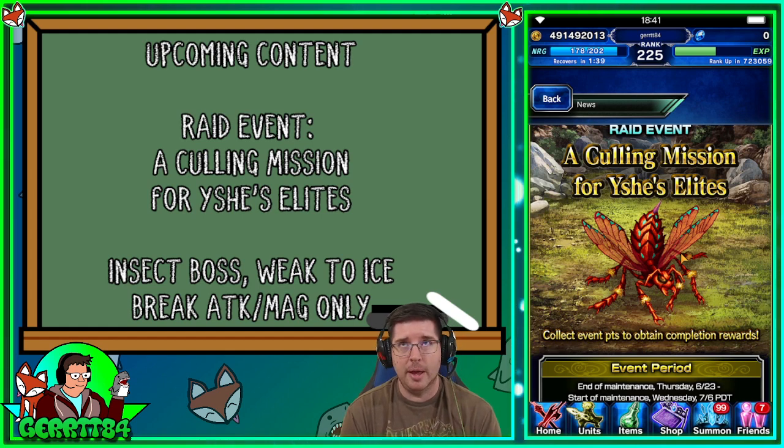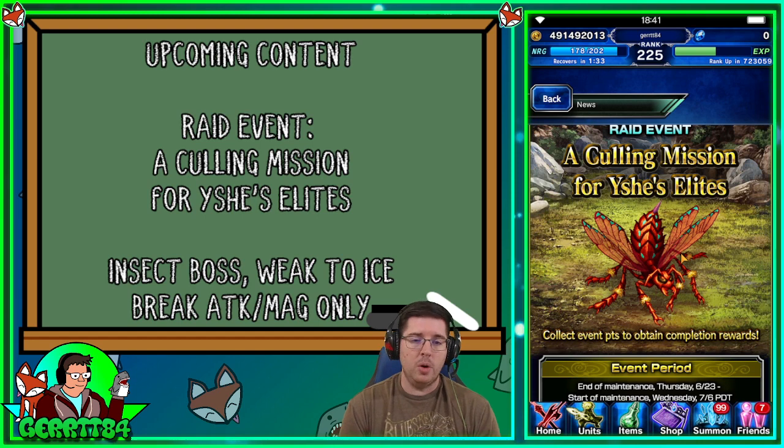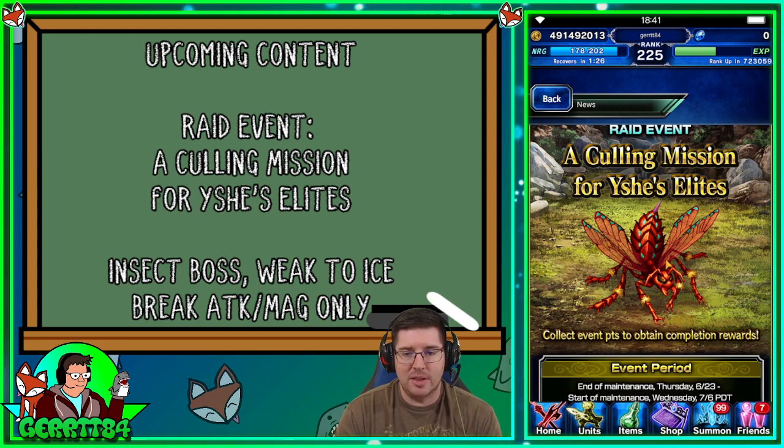That makes a lot of sense because many of the new allies you can summon during this event are very ice-focused. Important to note it can only be broken for attack and magic according to the wiki. But it's a raid — you're gonna sneeze on this thing and it's gonna die — so just bring your bug killer. We've never talked about bug killer before, so we'll go over that in a moment.